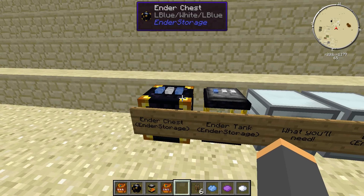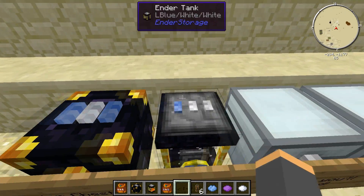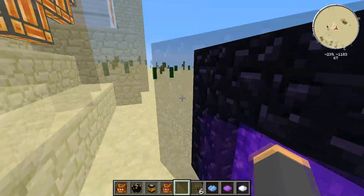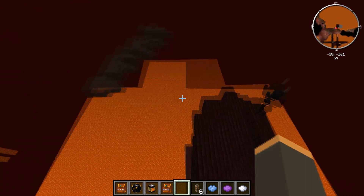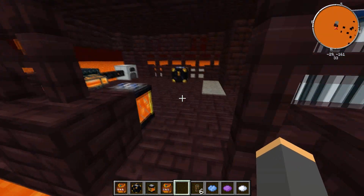The Ender Tank works on the same concept as the Ender Chest — you can link it using the tabs on top with a color code like blue-white-blue. I'm going to take you to the Nether to show you something quickly. The great thing about this mod is that it works cross-dimension, so it works in the Nether, and if you're using link books it will work there too.